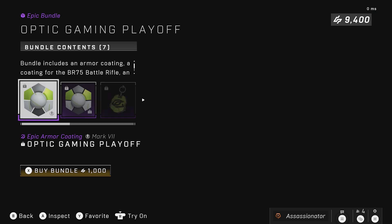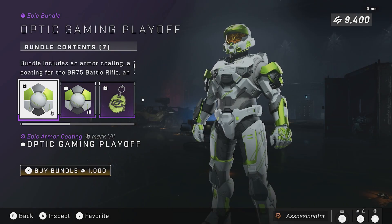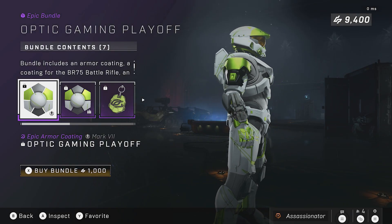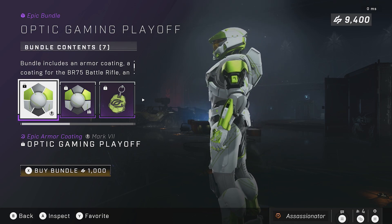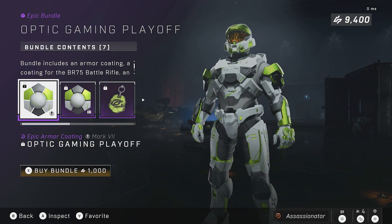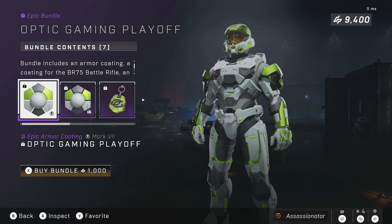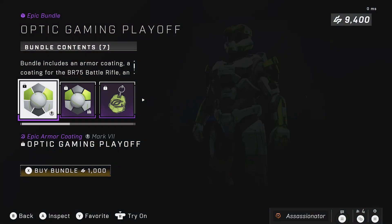Last but not least will be Optic Gaming, and this one's the one I'm probably going to purchase. I just like how this looks, but obviously I have to see how that coating from the Yappening event compares to see if that takes its place. I like that this one has a design on it — Optic did a great job. It's minimal, nothing like wow as far as design goes, but it's just different and unique, and that's what I want. Moving over to the BR, you have a little bit of that design on there. I'm kind of a sucker for the white color — if you see the weapons I play with, it's the white color. So I think this one will fit nicely on my BR and will probably be a purchase.